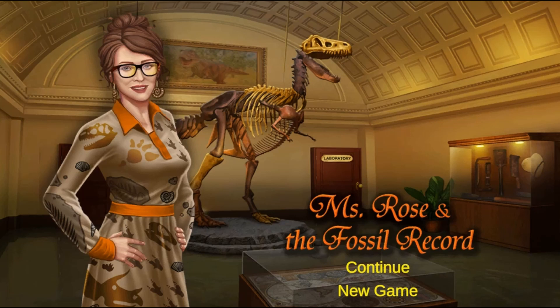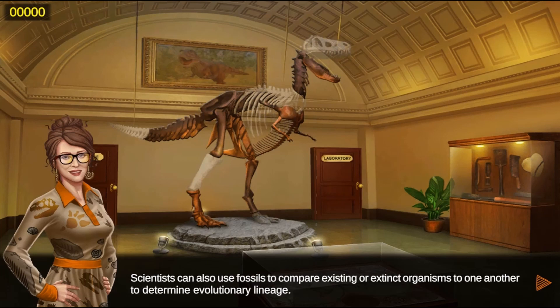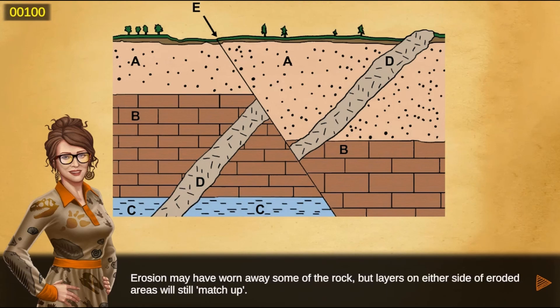Legends of Learning presents The Miss Rose and the Fossil Record Game. This is a science game that makes learning about the fossil record fun and easy to understand in this informative instructional game.